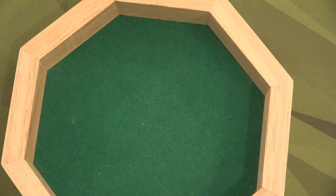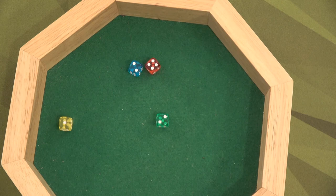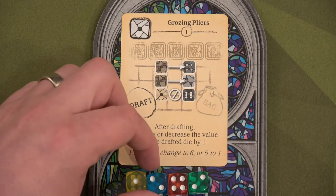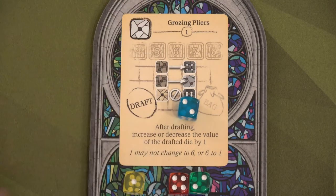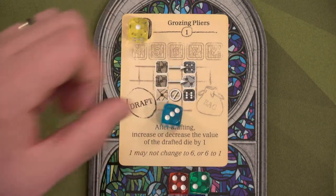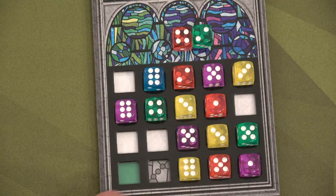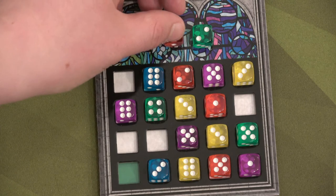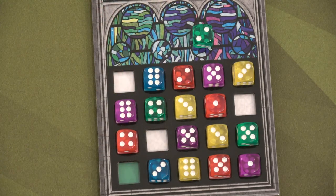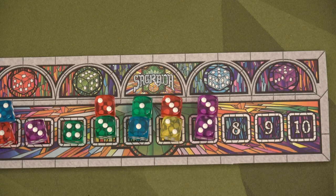Let's go to round eight. We get another blue that's at a two. First thing we're going to do, we're going to draft this two. It's blue, but we're going to use this yellow one to increase this by one to a three. We can then place that right here. And then we'll grab this four and place that right here. End of round eight, we'll put a two here. I apologize if you hear something — there's something going on outside, but I'm going to keep going. Only two more rounds.